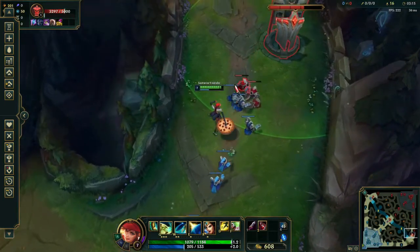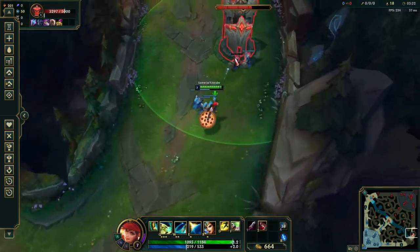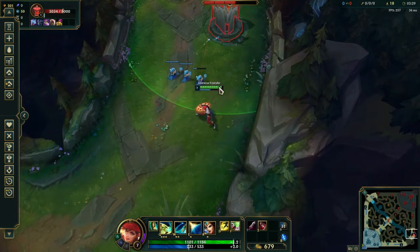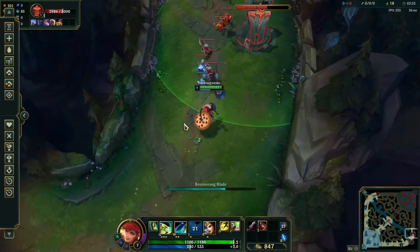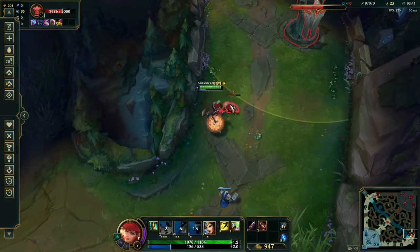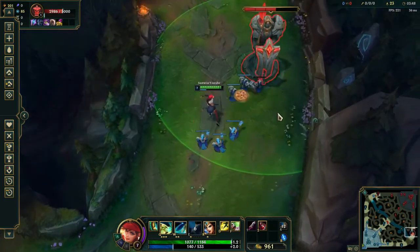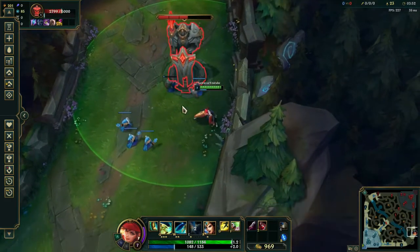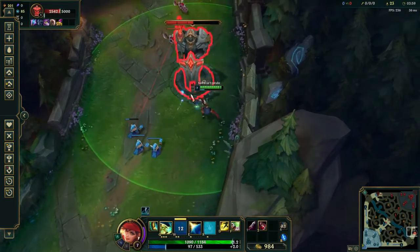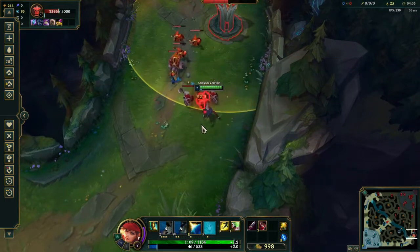Now let's talk about E. The E is a great ability — it gives you a spell shield. In that moment where you have a minion kill and then someone tries to kill you, you can just use your spell shield. It works especially well against Zed, because his Q is kind of like a timer, so you have time to move the spell shield into it. But don't activate it too early, because then it might expire before the ability hits.